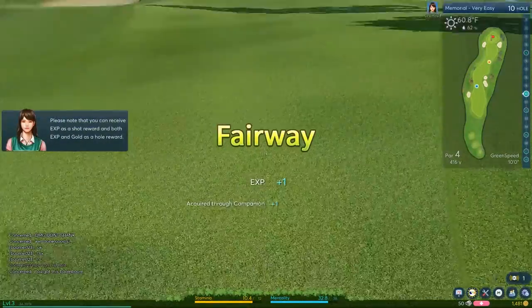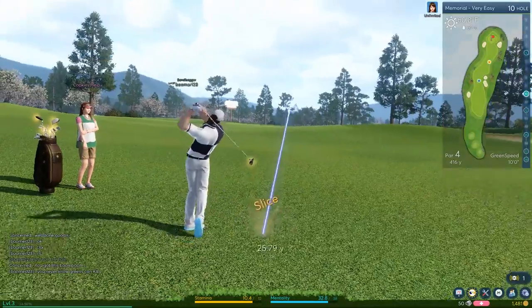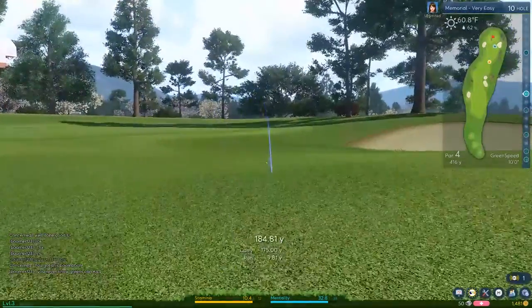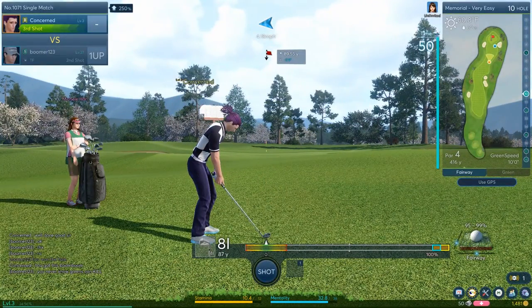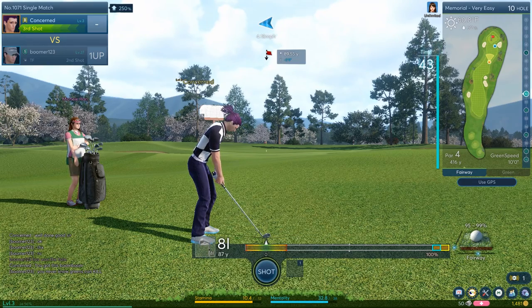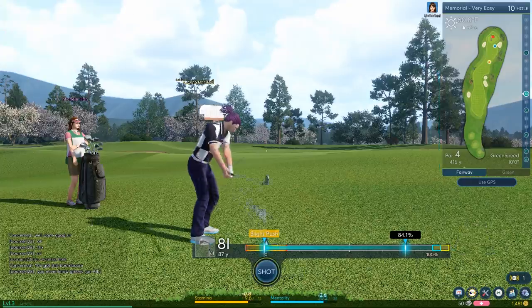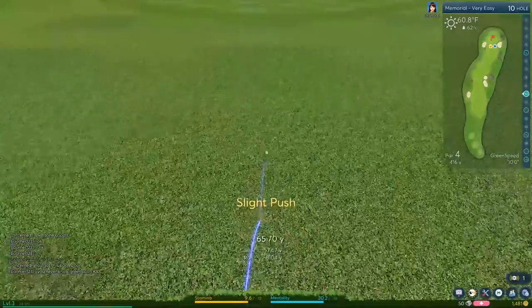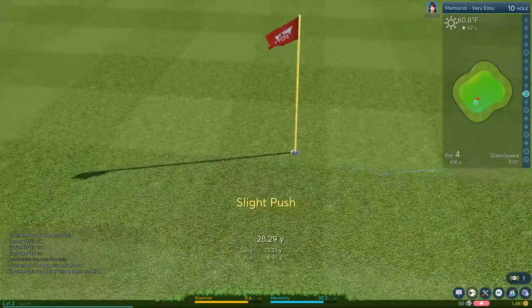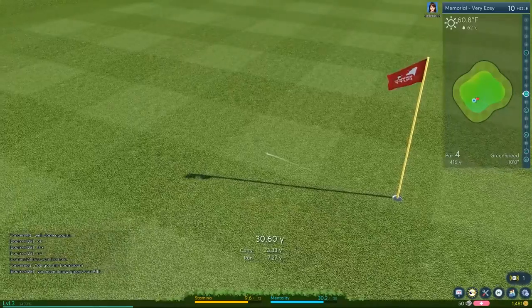Fairway. That was not so good. Oh, that was a slice — don't go in the bunker. We're going for it. Let's just line it up. What are we thinking? We got 87 yards to go. Let's go big on this one. I'm feeling 84.1% is the right number. Oh, it's a little short. A little short. Fairway. Get in the hole. Oh — so close. Yes.